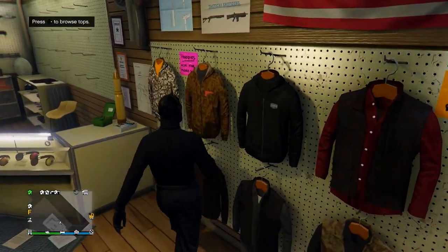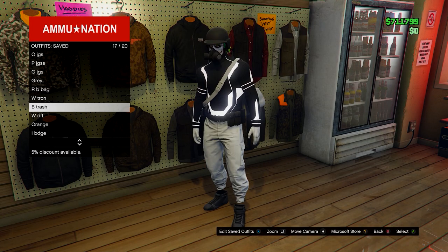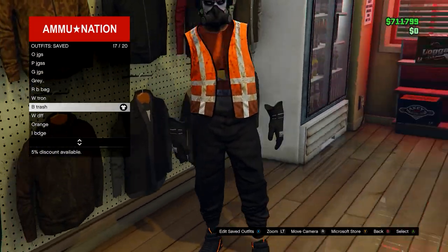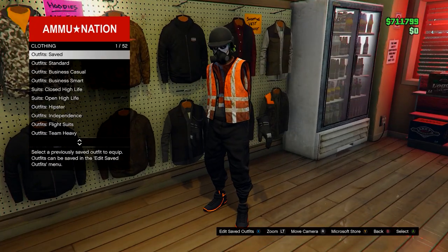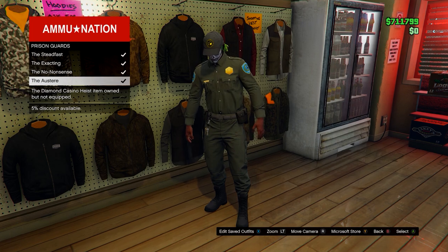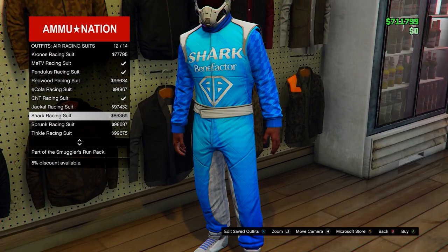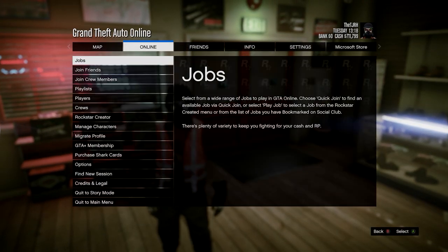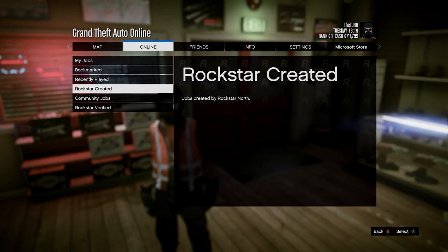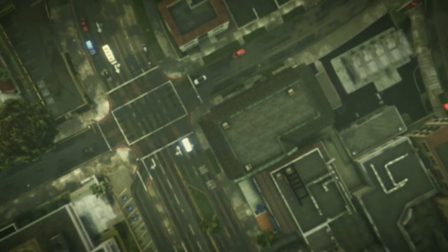Once back in online, head to Ammo-Nation. Go to Outfits — you'll have the trash vest on already, or you can use the dock vest. If you can't get those, any belt in the game will also work for the glitch, though you won't get the trash vest on the outfit. From here, open your pause menu, go to Online, Jobs, Bookmarked, Missions, and start It's a G Thing — I'll leave a link to bookmark it in the description.